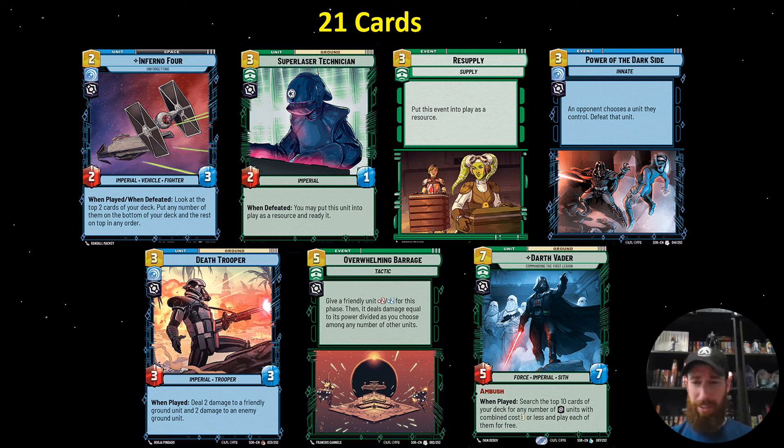Power of the Dark Side is amazing. It is great in the early game to take out your opponent's turn one play like an A-Wing. It's great in the middle of the game, and it can be deadly towards the end if you can control your opponent's units and use it to take out a leader.